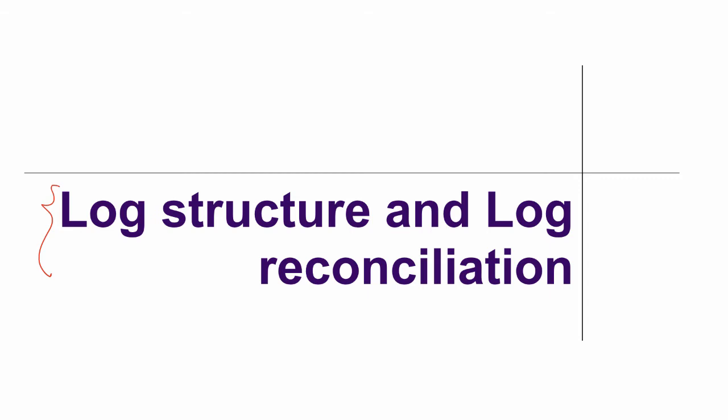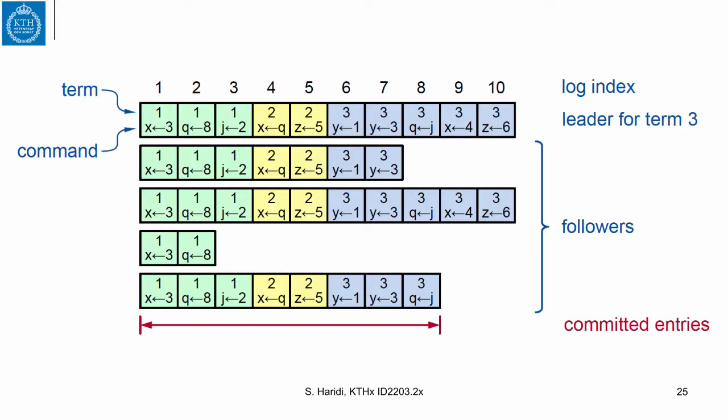The leader tries to reconcile its log — which it considers correct — with the followers' logs. Each entry in the log has not only a command but also a term number. Here you can see entries one to three, which are log entries at term number one, and other entries at term number two, and so on.